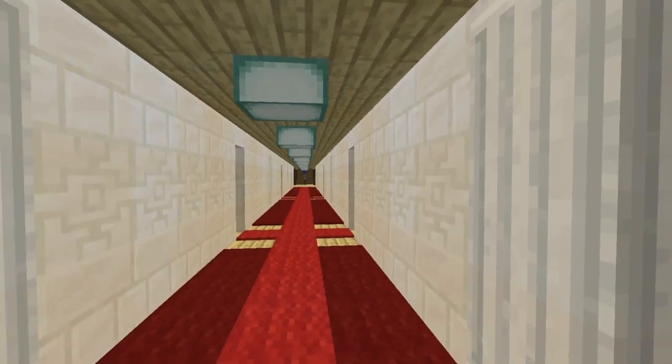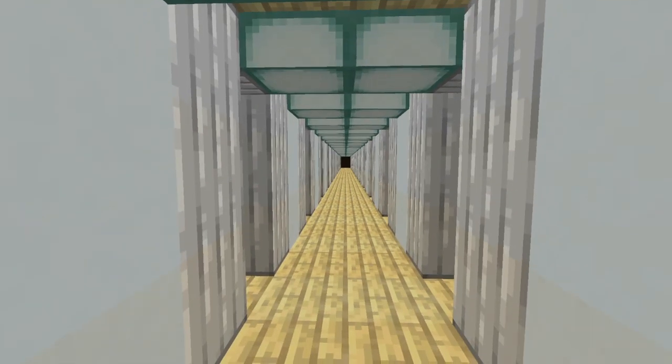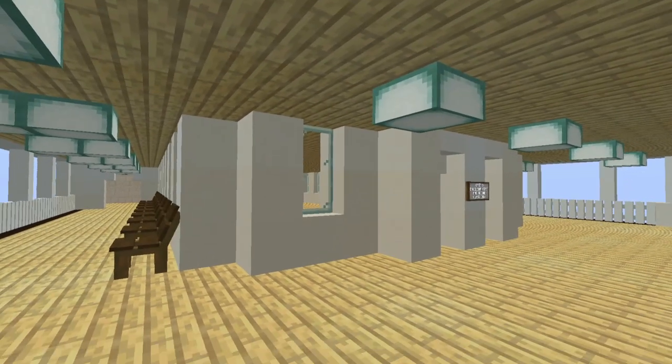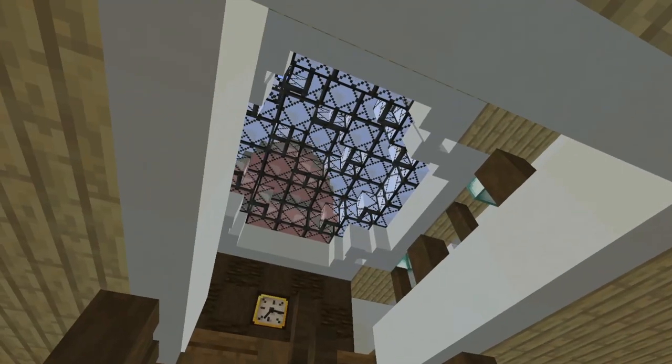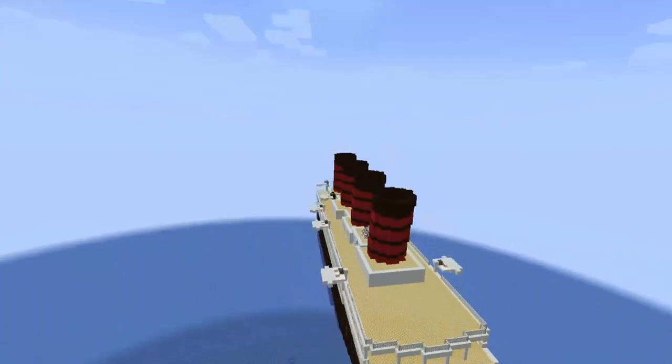It's got space for over 400 people in four different classes: Excelsior, first, second, and third. A casino, a grand staircase, working lifeboats and davits, and the bridge where we command this beast.